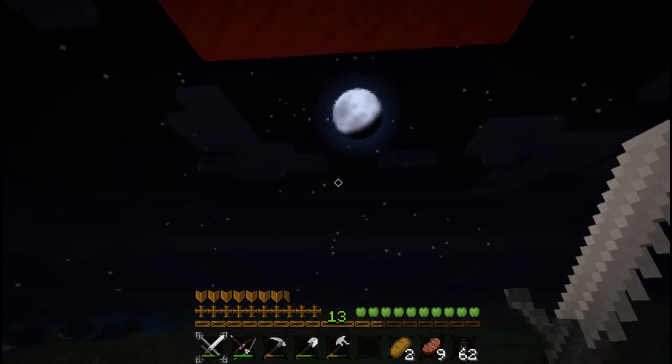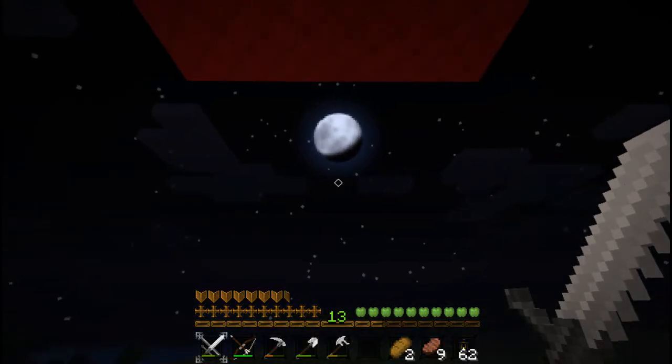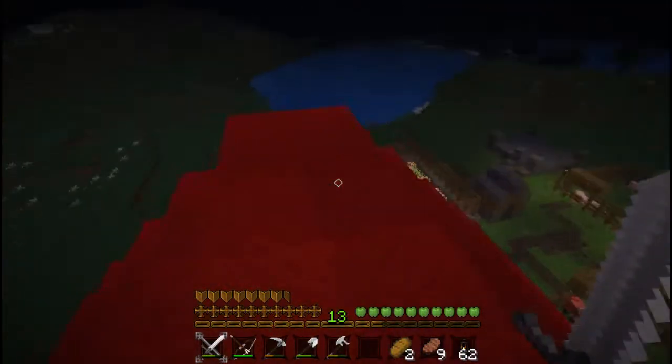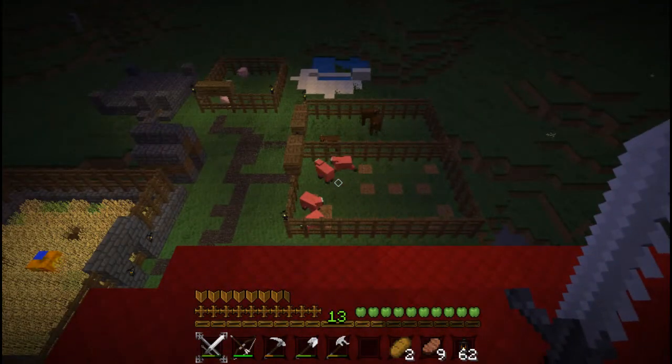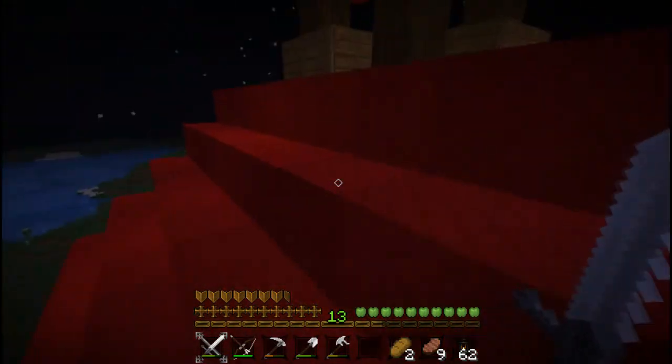Hey ladies and gentlemen, it's Grimwit from NaturalEvil.com and boy is that a beautiful moon. We are in the Grotto del Grimwit. I got sheep that are finally eating their grass and today we are going to make a chicken farm.